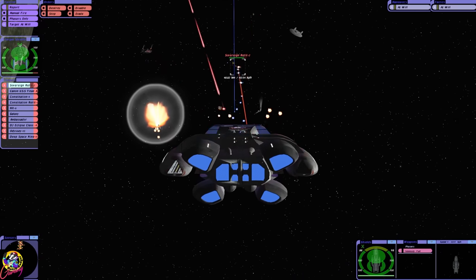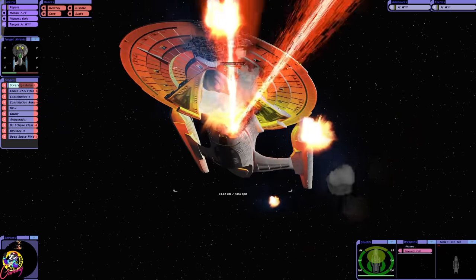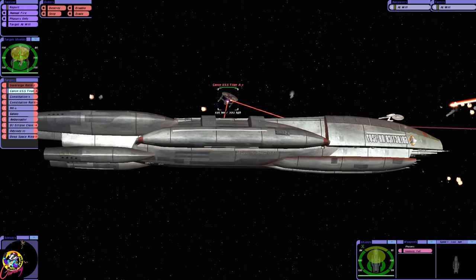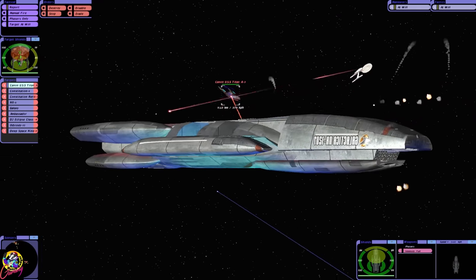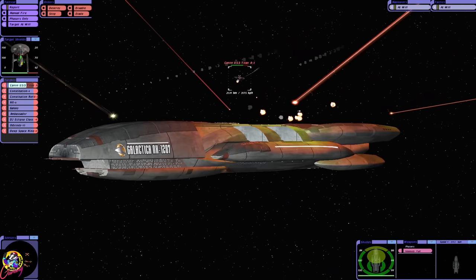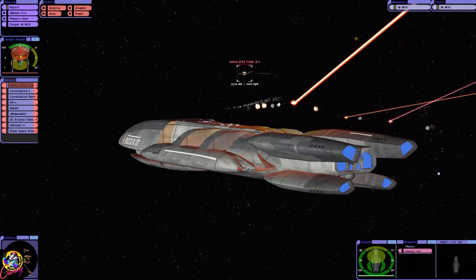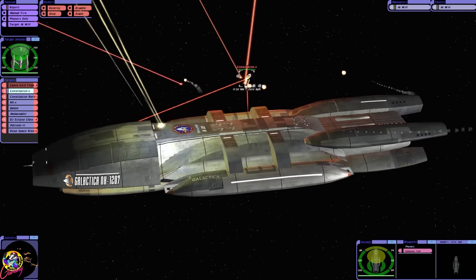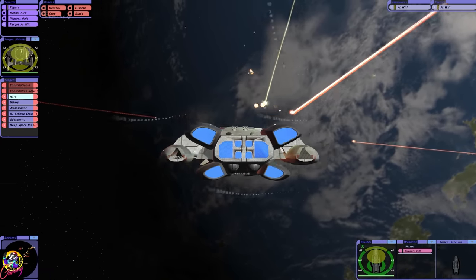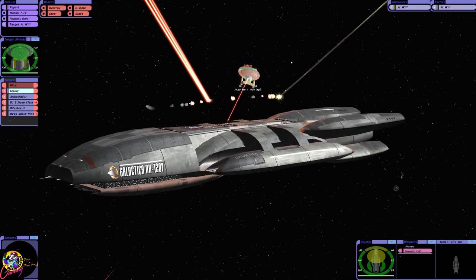Our forward shields are at 88%. There's the Titan. Collision course, that's not good. We can fire aft quantums. Titan shields. I think they were trying to cloak, believe it or not. Contribution class. Conny refit. NX class. Galaxy class.